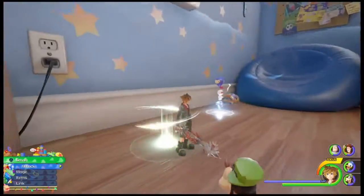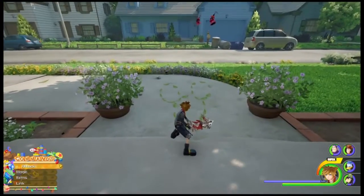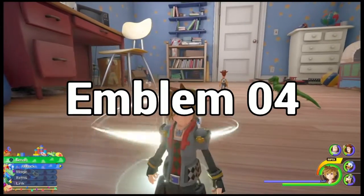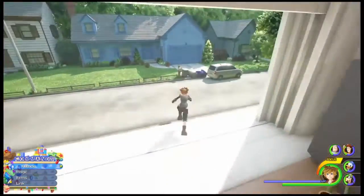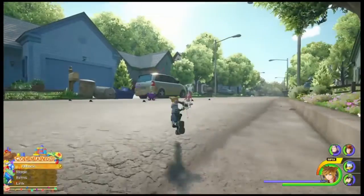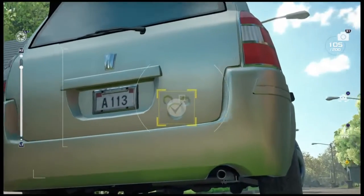From Andy's room, if we exit out this window that is going to be right here and we jump down to in front of the door, we can see another one right here made in the pattern of these leaves. For our next one, we're going to start back in Andy's room again and we're going to exit out this window on the side of the room. If we come over here to this lighter colored car, we can see the emblem is just going to be engraved right on the back.